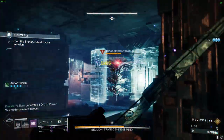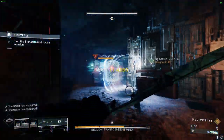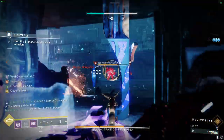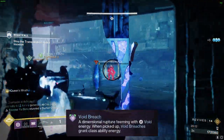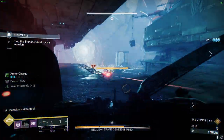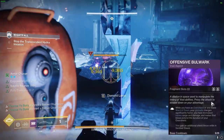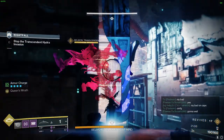Next, when you use your melee ability, your melee will hurl your void shield towards a target and after ricocheting off targets and surfaces, it will grant you void overshields after each hit. When you defeat volatile targets, you will spawn void breaches, and you will also spread your volatile effects to nearby targets, making them volatile as well. While you have overshields, you will also get 400% grenade regeneration, thanks to our Offensive Bulwark aspect. You can further maintain your overshields by using your primary weapon with the Repulsor Brace perk, giving you overshields after getting kills.